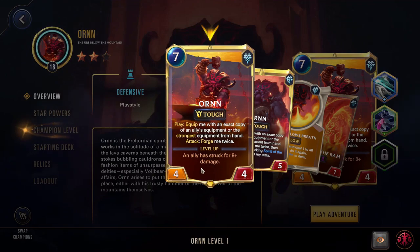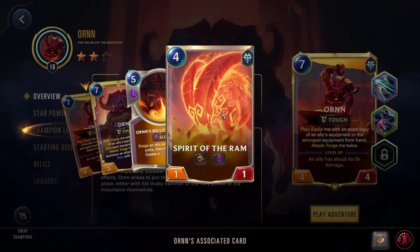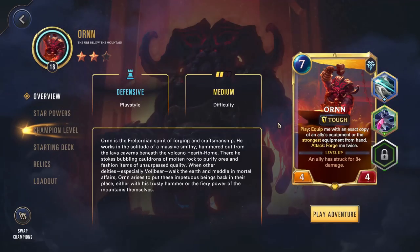Once an ally is struck for 8 or more damage, Ornn levels up. When he levels up, he summons a Spirit of the Ram with his stats, in addition to his normal effects. The Spirit of the Ram has his stats, it's Ephemeral, and it has Overwhelm. So this is able to take all those stats you've been forging all game and use them to destroy the enemy Nexus. Ornn essentially works as your finisher — you forge up equipment, play Ornn, and he just destroys the Nexus.